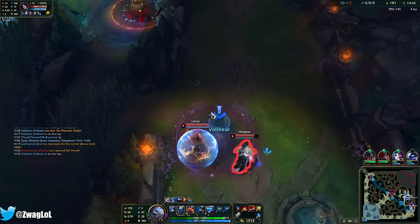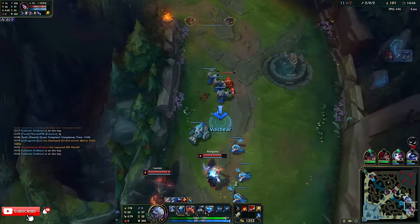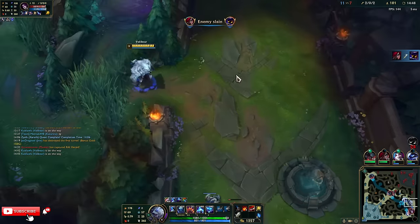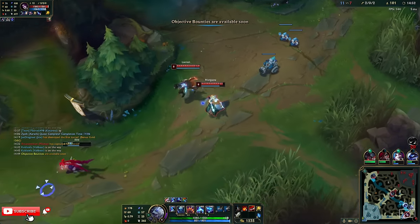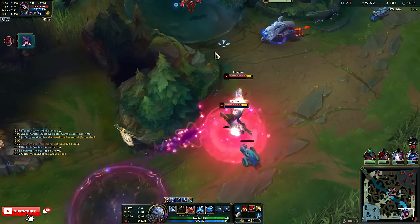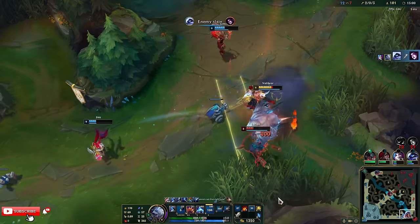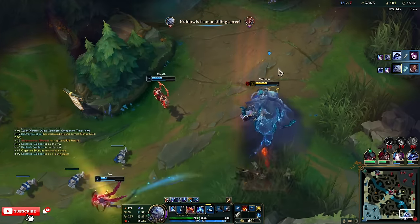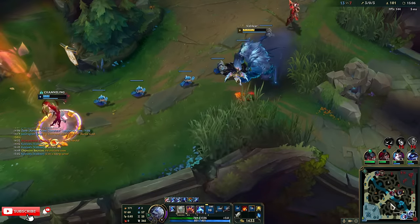There's no turret — we can fight. I want to fight. Volibear doesn't have ult. Oh my gosh. She has eel — that's what I do. Big bear damage. I'll go clear with my camp and then back.